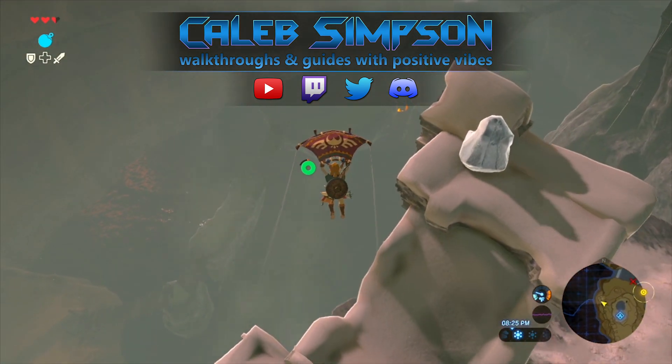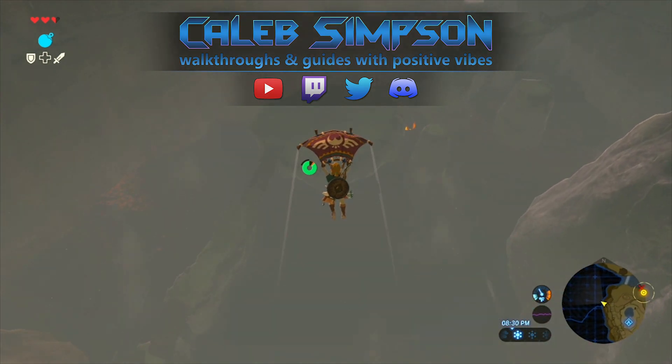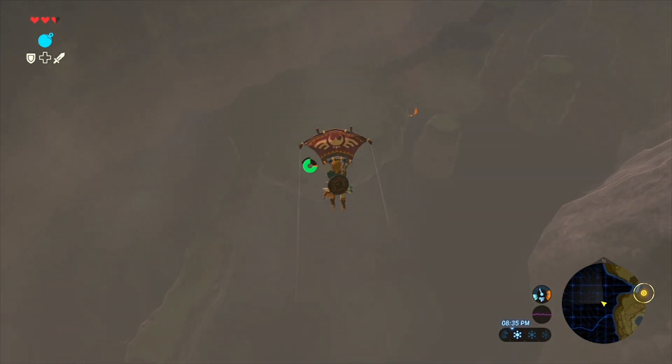In the last several videos, we completed the Great Plateau and got the paraglider, so we're now finally ready to leave the Great Plateau at long last. Our next objective is to head towards Kakariko, however there are several things we can do that are quite useful.